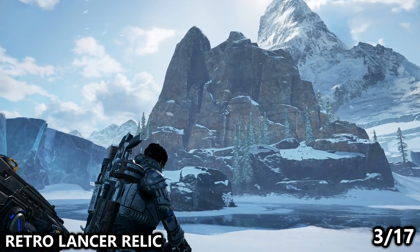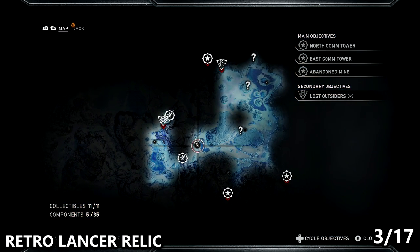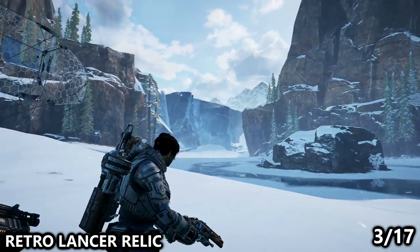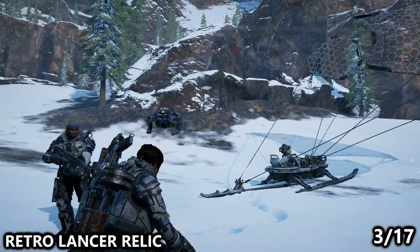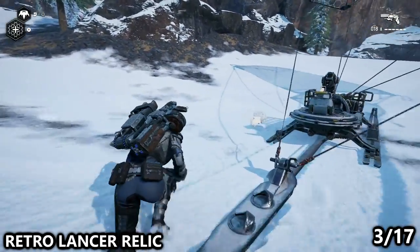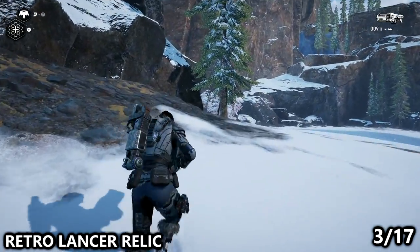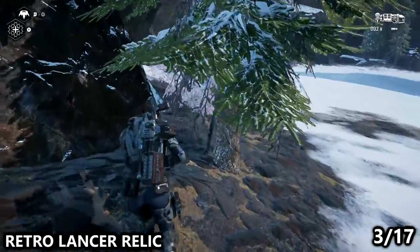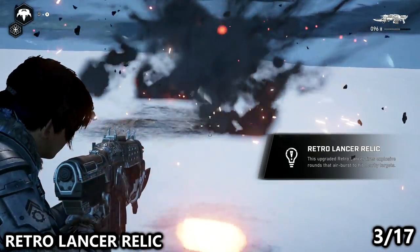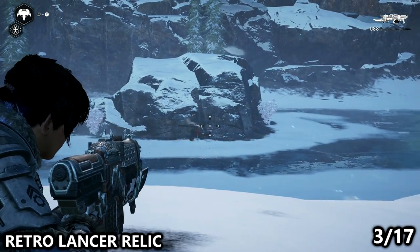This is exceptionally useful if you're good at getting headshots and if you like to keep range from your enemies. This next great relic weapon is going to be accessible in Act 2 but only once you reach Chapter 4 and head through the gate. This is the Retro Lancer Relic found on a rock not far after going through that gate. Its crazy ability is that all of the rounds that come out of this gun are explosive and will blow up in the air in order to hit enemies. These bullets are extremely powerful since they are little explosives — you can basically three to five hit a lot of enemies if you hit them directly.